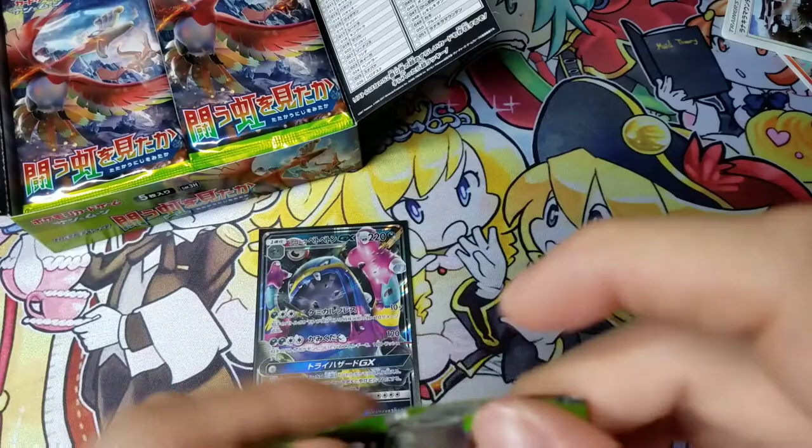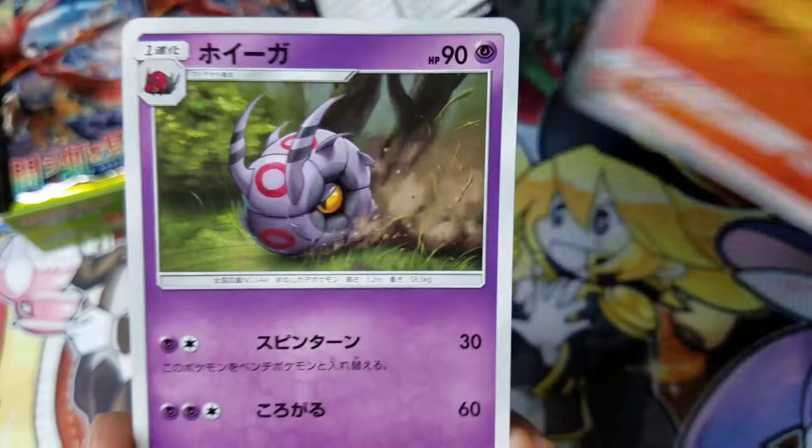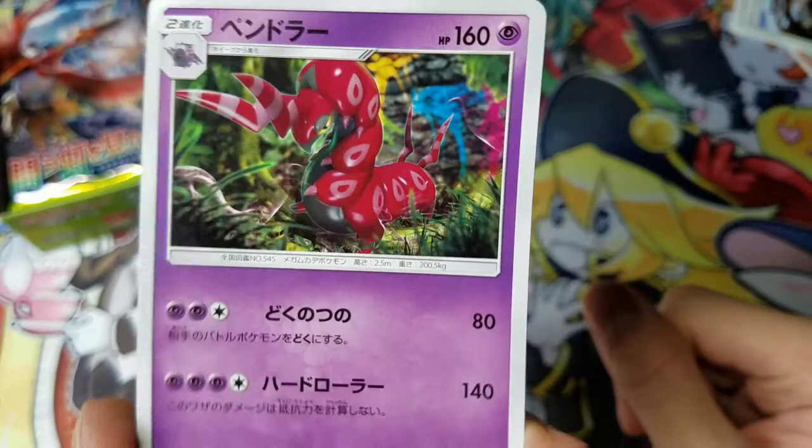Hopefully I'm gonna get a Charizard pull art. What was that? Alolan Grimer. Fire Monkey. Some Bug. Volution - I forgot what this one's called. Really good Pokemon though from 5th generation. Noctowl.